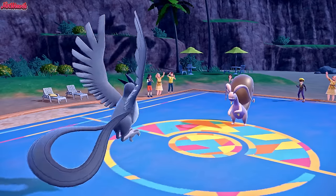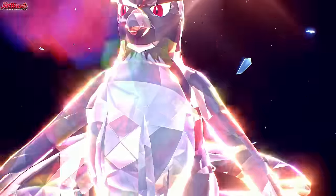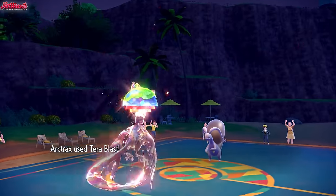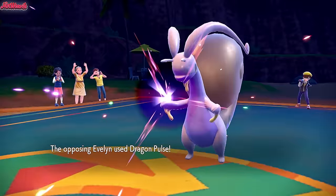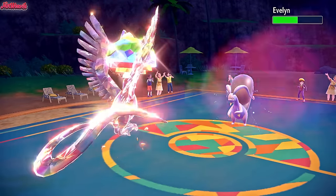I'm just going to go Tera Ground, Terra Blast — I think that's the way to go. I feel like they'll go for Iron Defense if I switch out, so I want to get as much damage off as possible. We go Tera Ground Articuno and use Terra Blast — that nearly 2HKOs them, which is amazing. They go for Dragon Pulse, which bounces off us. Then we go for another Terra Blast.